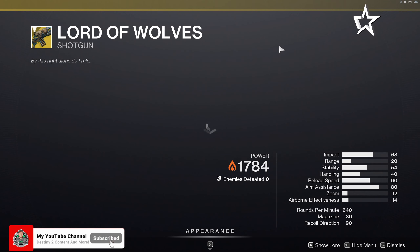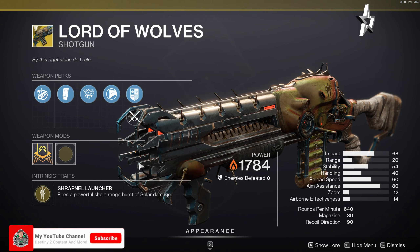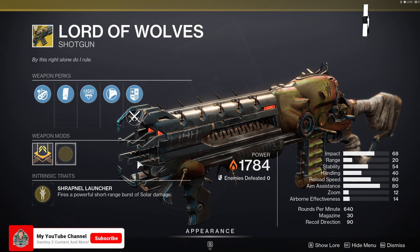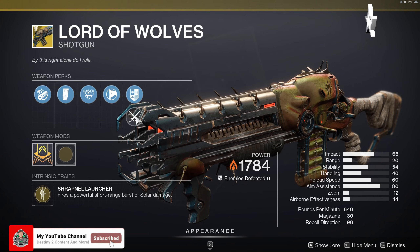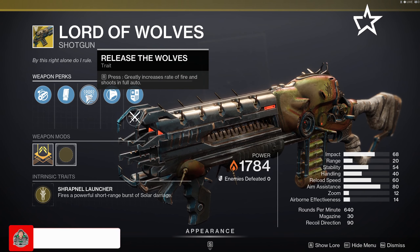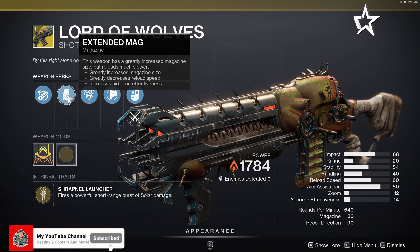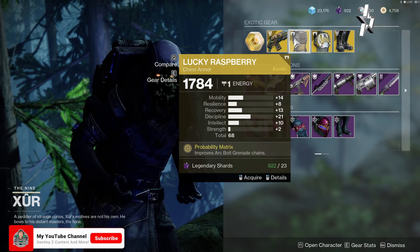The exotic weapon for this week is the Lord of Wolves shotgun. The main perk is Shrapnel Launcher, which fires a powerful short-range burst of solar damage. This thing actually rocks in PvP and is fairly decent in PvE as well — I've seen a lot of people using it for boss damage. The other perks are Composite Stock, Release the Wolves — which on controller is a long press of B, greatly increases rate of fire and shoots in full auto — Extended Mag, and Chambered Compensator.